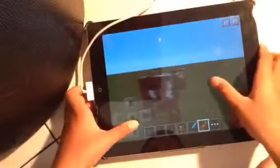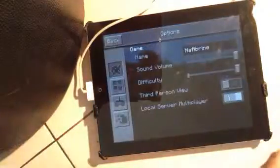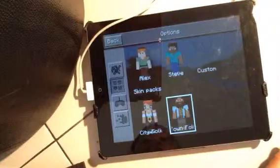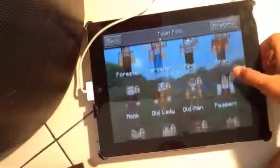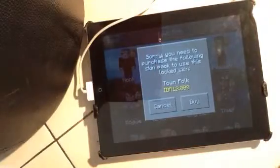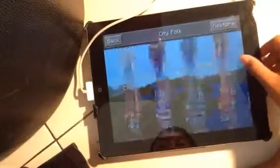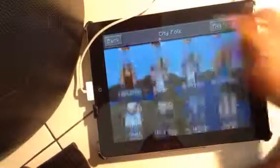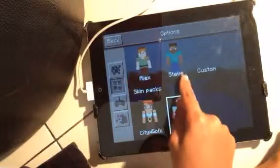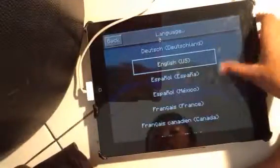I wish that was tuna — that's my favorite fish. Here's what I wanted to show you first: there's a skin called a Castaway, which is pretty awesome. I love the beard. Here are all the other ones — you need to buy the locked ones for one dollar. There's also City Folk, and they finally added Alex and Steve, plus languages.